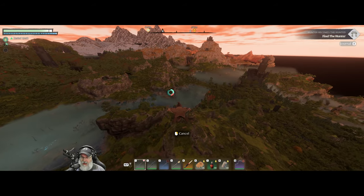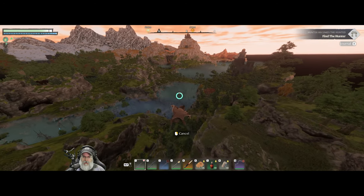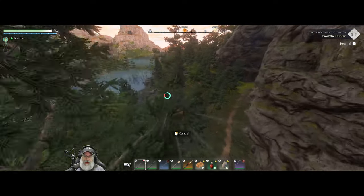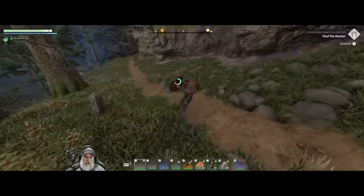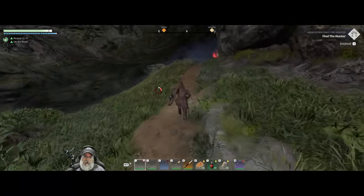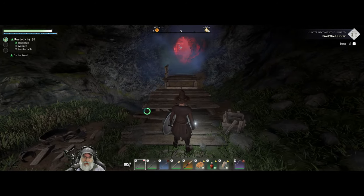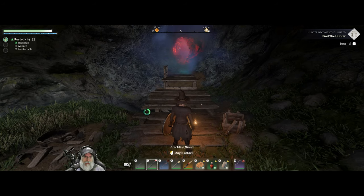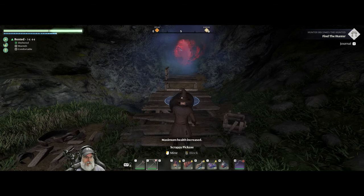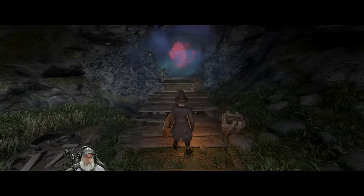If you go to the right there's a big chasm that's very difficult to cross with the level one glider. I'd like to come down to this side and just follow this pathway. We also need to upgrade to the next flame, which we're going to have to kill the matron to do. There's a shroud root in here — if we can get to it, it looks like maybe we can. That'll give us another skill point. Let's get our stamina back first, take a cooked mushroom and some wolf meat for health.